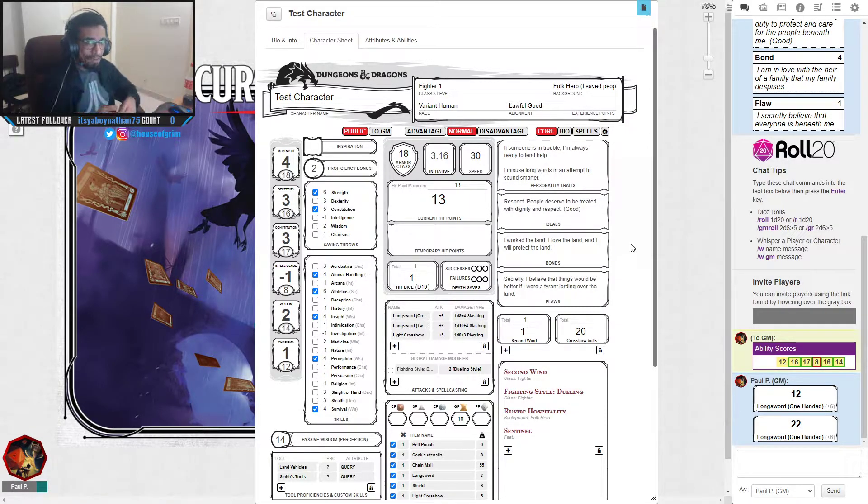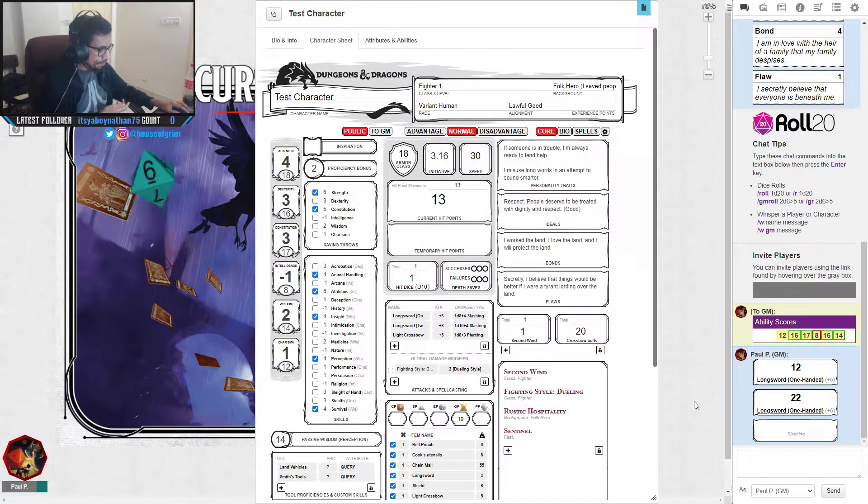So with AC 18, any attack roll of 18 or higher hits you and deals damage. If I take that 10 damage from 13 hit points, I'm left with 3 health — right at death's door. That's how armor class works. Initiative determines when you act in combat. Once combat begins your DM asks everyone to roll for initiative — a d20 plus your Dexterity modifier.